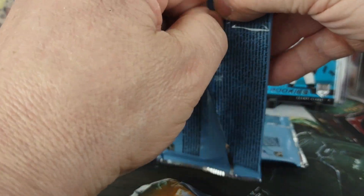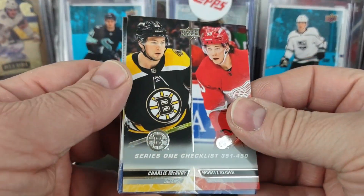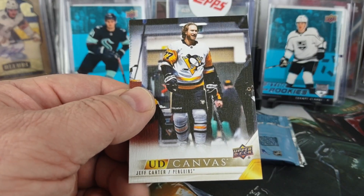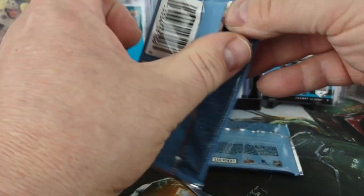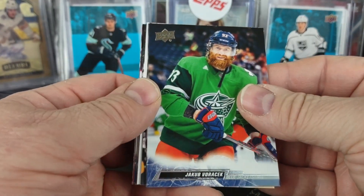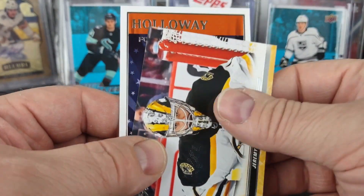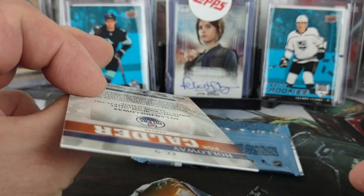Three packs left — what else can I pull? Another checklist. Another canvas — Jeff Carter for the Penguins. Another Instant Impression? No, what is it — oh, this is one of those For Calder's: Holloway For Calder, for Edmonton.